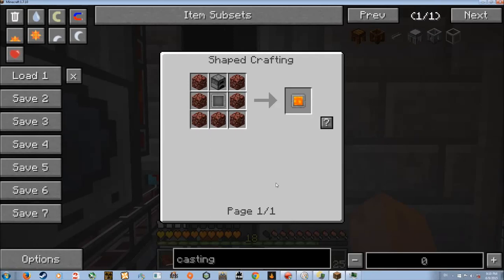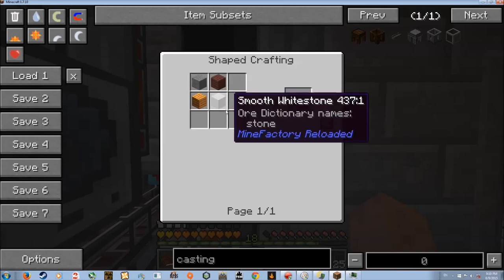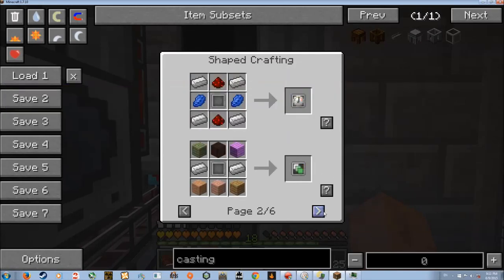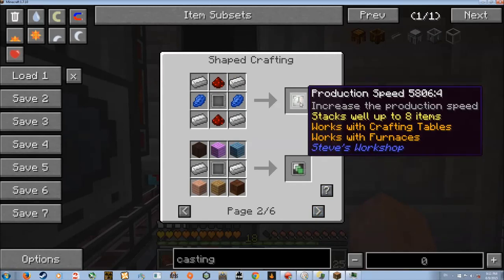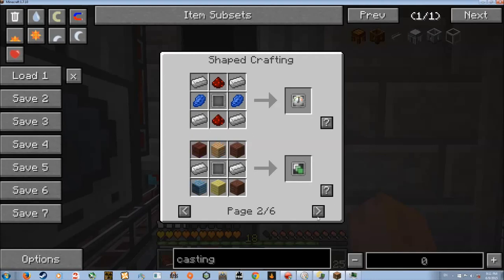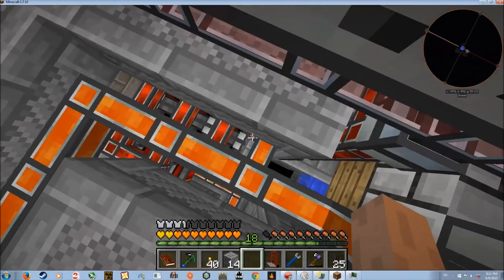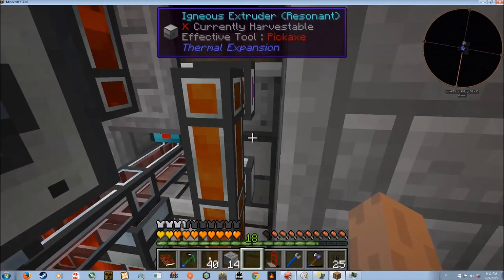The lava generator upgrade is just a bunch of netherrack, a blank upgrade, and a furnace — the blank upgrade being just two stone and two planks. The other upgrades are pretty cheap too, like this production speed one, which you can have up to eight of, and it's for either crafting tables or furnaces. There's also a solar generator option, but I already had lava down there from the dynamos, so that seemed a better solution.